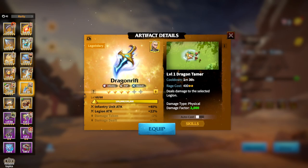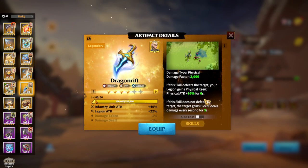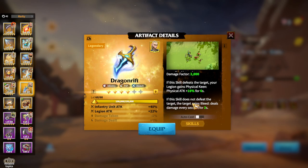Another Universal slash Exclusive artifact is Dragon Rift — again an attacking style artifact for Infantry. Physical damage, damage factor 2000, and because of having Keen in its playkit, it can be used as an exclusive for Madeline, because Madeline is played around Keen and is more of a damage dealer type of Infantry hero. If this skill does not defeat the target, the target gains bleed, dealing damage every second for 3 seconds. It's more of an offensive type of artifact which maybe a tier 5 player will be using.